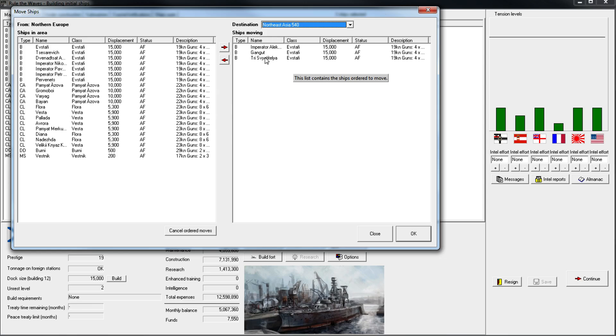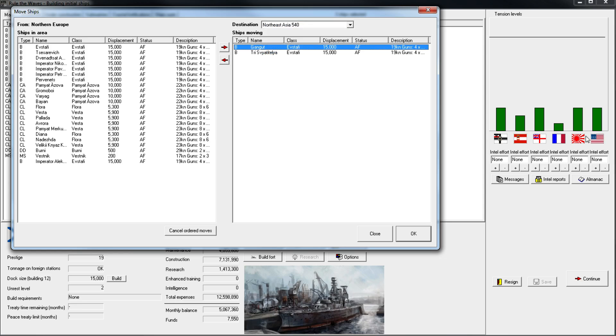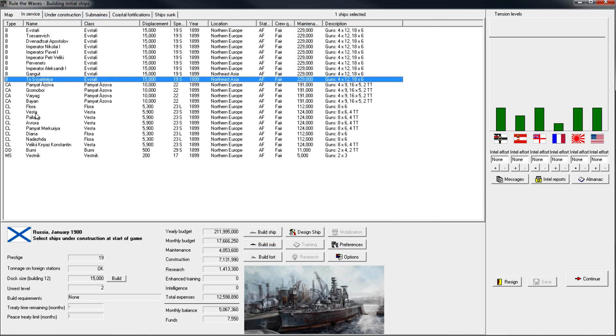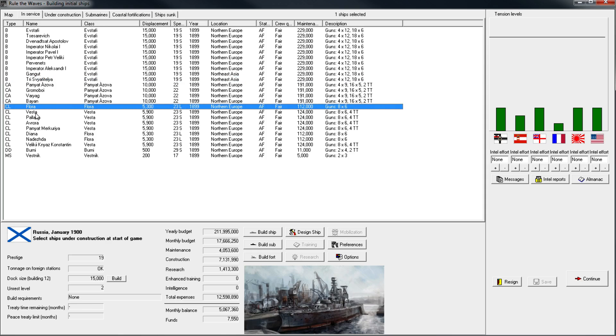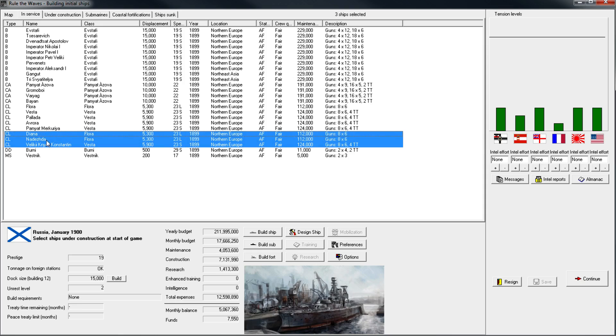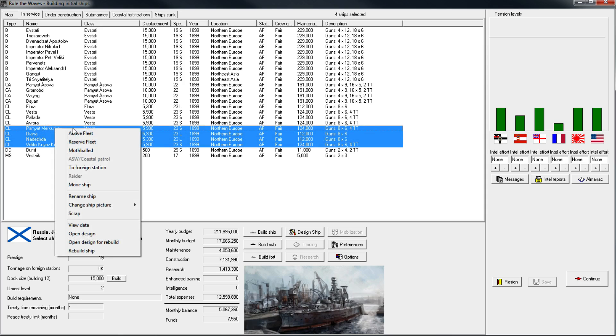They won't all be available in the home waters in the Northern Europe sea zone. I think I'm only going to move out two battleships, because if we have an indication that war with Japan is more likely, I'll switch a few more over. But the most likely situation — war with anybody except Japan — means I'll need as much firepower in Northern Europe as possible. Let's get two Vestas and two Floras over to Northeast Asia.